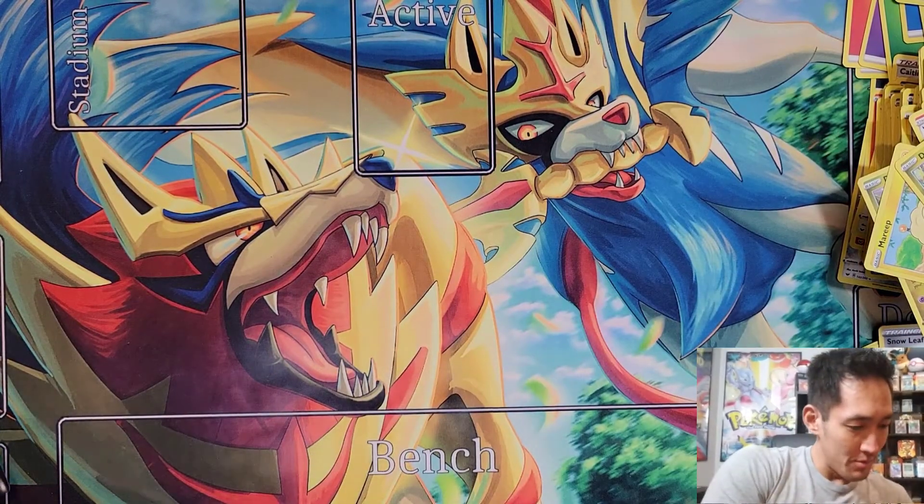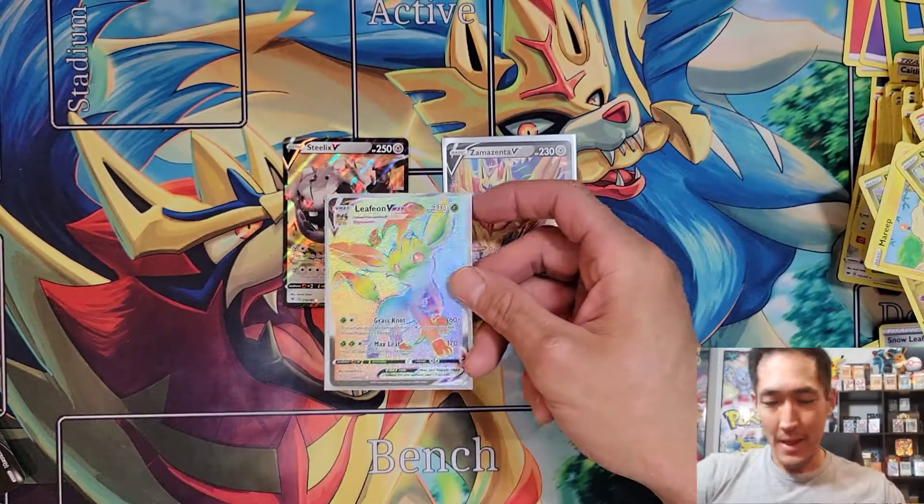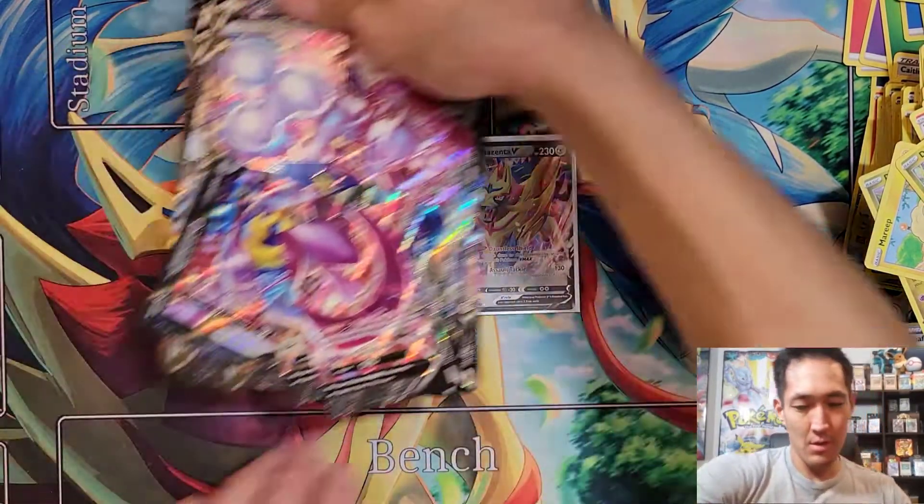Let's go over the pulls really quick — not too many big hits this week. We got a Steelix V, a Zamazenta V, and a Leafeon Rainbow Rare, as well as all three V Union cards. Thank you so much for watching this premiere of the V Union cards — these cards are amazing! Let me know in the comments if you think these cards are going to make it to competitive play or if they're more just for fun. I think we'll be seeing either Zacian or Mewtwo in competitive decks — Mewtwo plus Shadow Rider Calyrex is going to be amazing, and Zacian can hold its own with Dance of the Crown Sword and Master Blade.